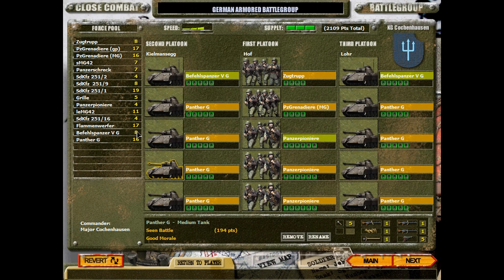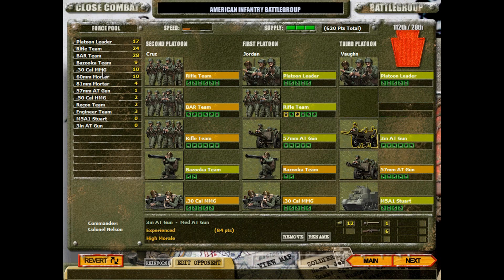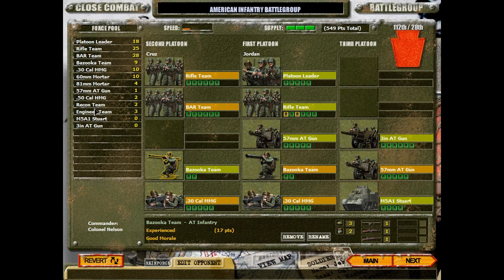And still, another 24 Panthers in reserve. So let's see what we've got to play around with now - we lost most of our anti-tank guns. We have some more that we can put in - we have a 57mm one, still have a Stuart, and we got 3 light anti-tank guns.